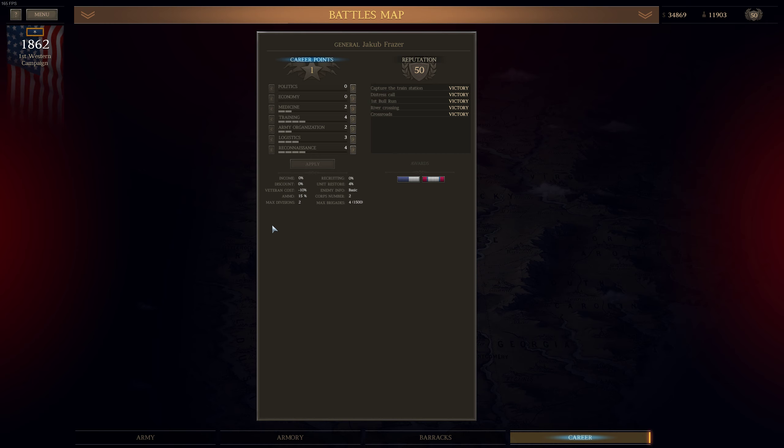Let's quickly look at the career screen. We could increase Army Organization — the next level will give us two corps and three divisions per corp. Wow, one additional division per corp — that's a lot of additional troops. That could work out; I think I could create fresh troops with the amount of money I have right now.